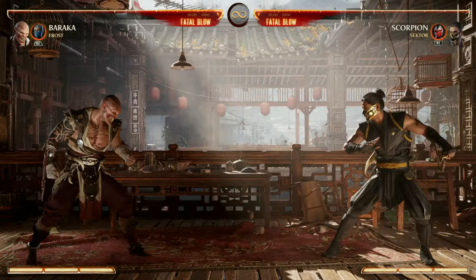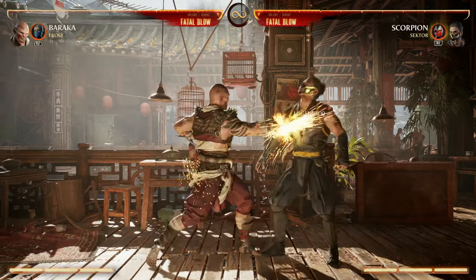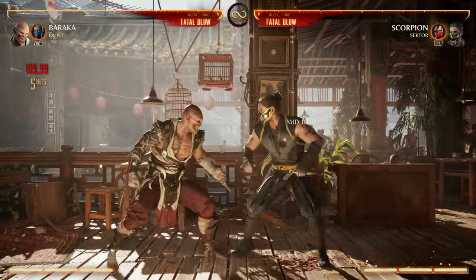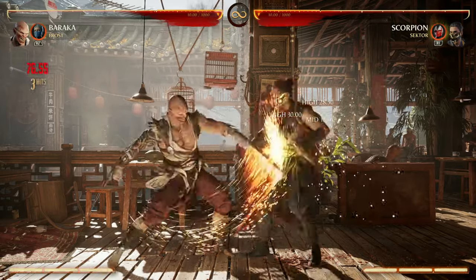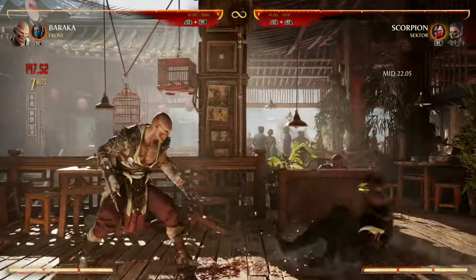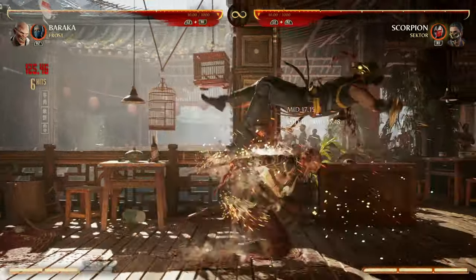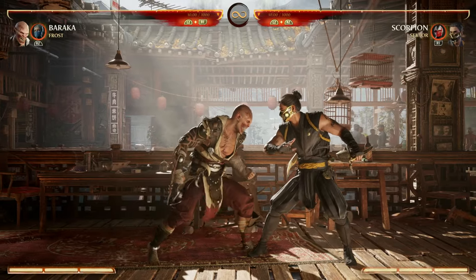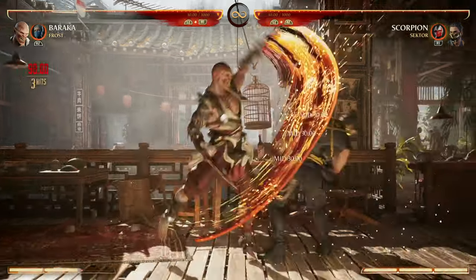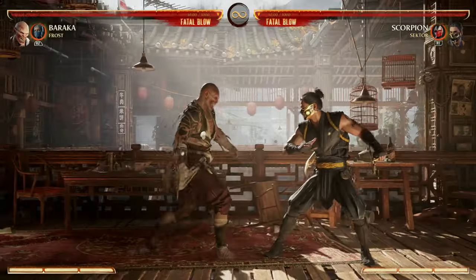Your bread and butter combo starters are going to be back 3, 1, and your 4, 4, 4 — because that can cancel into specials. If you really want to commit, you can do 4 six times and that can also cancel into specials. Other combo starter routes include your down forward 2 special enhanced, because that is a pop-up and you can choose to jump and do a combo or stay on the ground and do a combo.